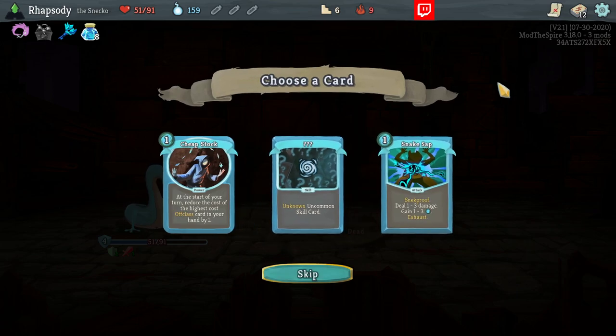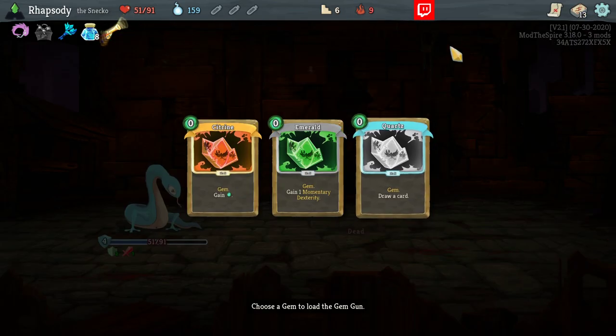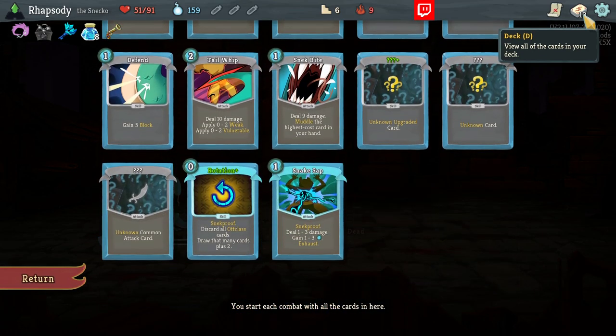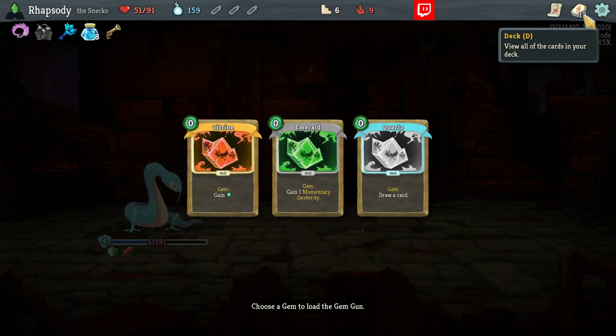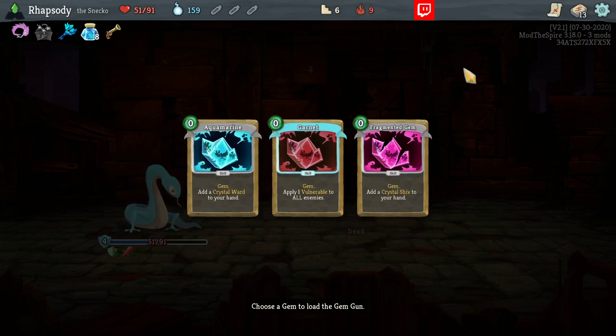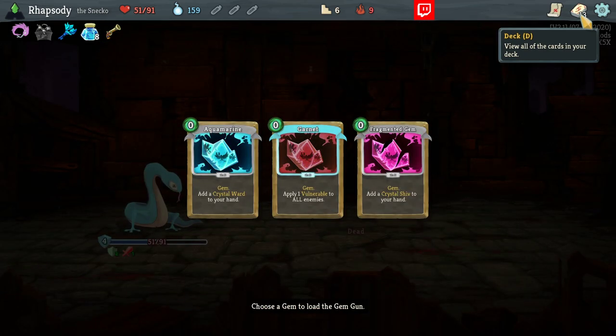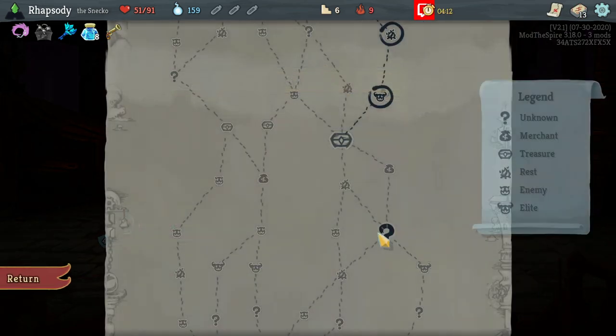Gemstone Gun — maybe I want to take that after I look at this. Snake Sap versus Cheap Stock versus Unknown Skill Cut. I'll take the Snake Sap. Always having the choice of when you pump an extra energy is pretty good. Do it two times over. I'm going to put vulnerability in it.